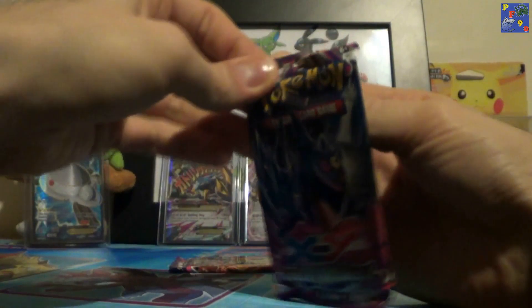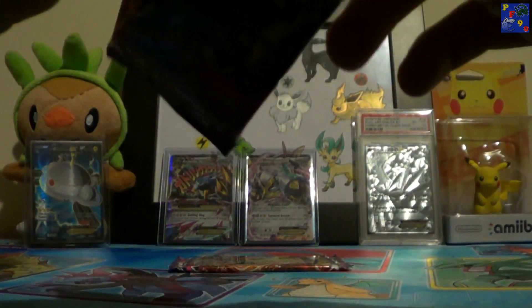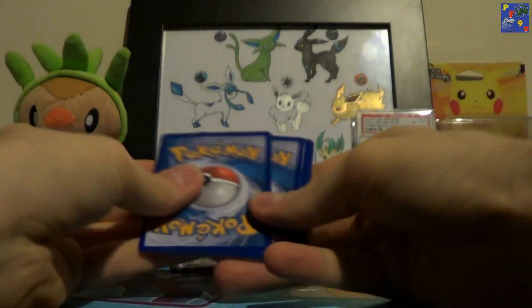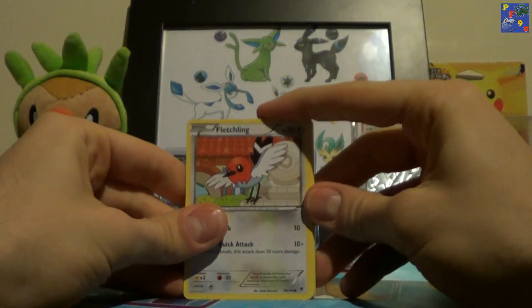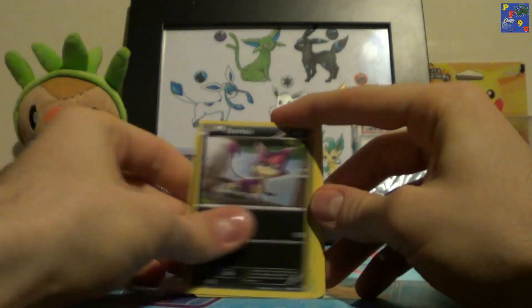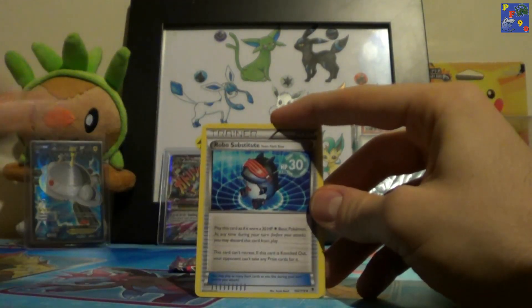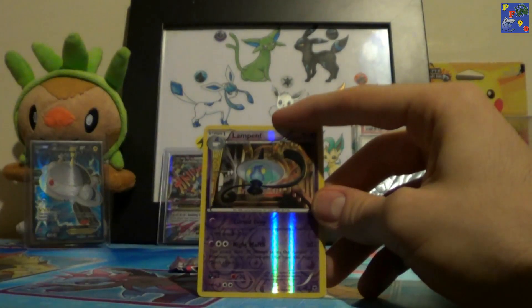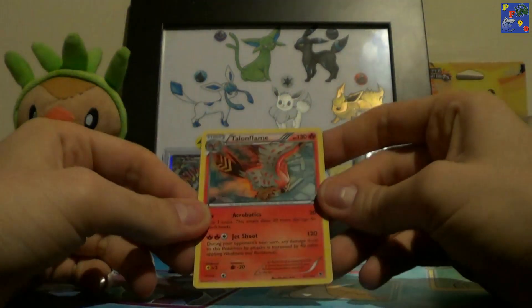Phantom Forces now. I swear Fletchling is in every X and Y set. We have Fletchling, Natu, Bronzor, Purrloin, Sewaddle, Roller Skates, Robo Substitute, Wobbuffet, Chandelure Reverse, and a Talonflame Regular Rare.